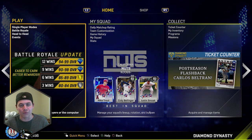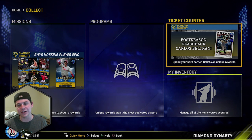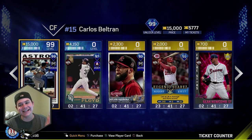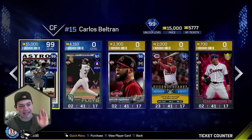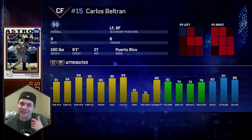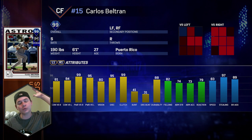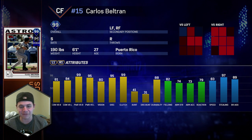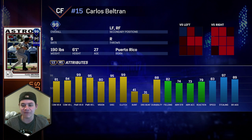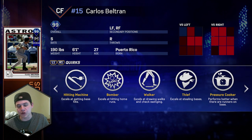Let's take a look at the new 99 overall in the ticket counter. Last week they said we are definitely getting a 99 overall card in the ticket counter. It is 99 overall Carlos Beltran — probably the best card in the game in MLB 16. Let's take a look at the stats. Carlos Beltran: absolutely insane numbers — 81/84 contacts, 99/95 power, 80 vision, 95 discipline, 99 clutch, 82 fielding, 74 arm strength, 83 speed, 97 stealing.